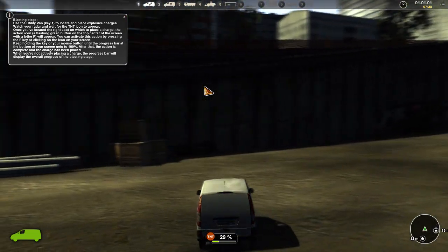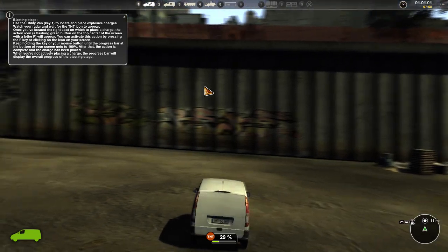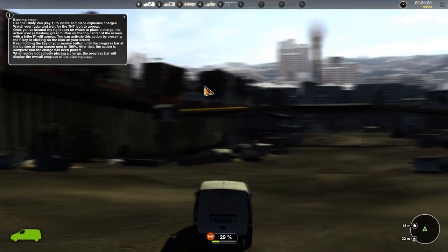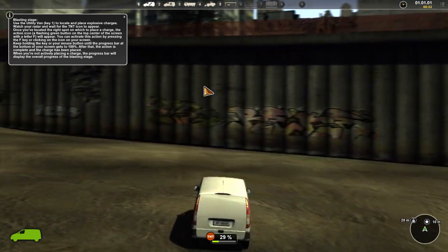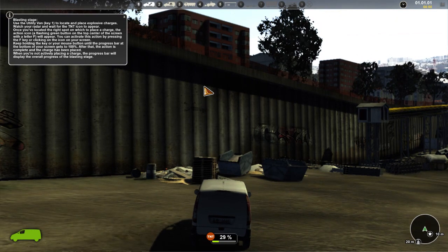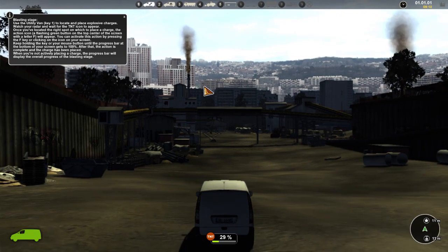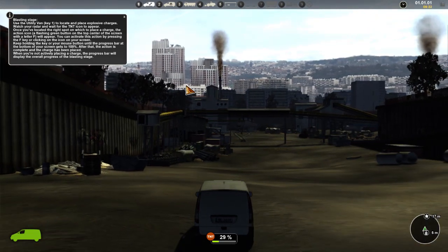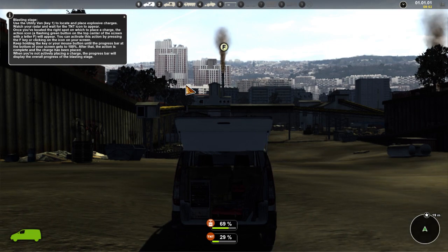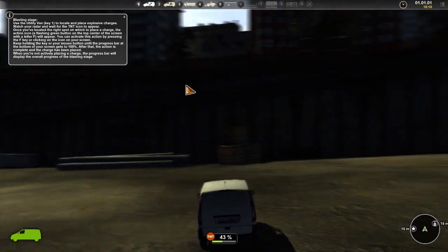One thing I'm noticing: there's a lot of motion blur. Look at this — that's a lot of motion blur. The star on the radar looks like a general area marker. Let's back the van into the spot. I'm just assuming you can imagine a guy walking out there placing some explosives really fast and then jumping back in.